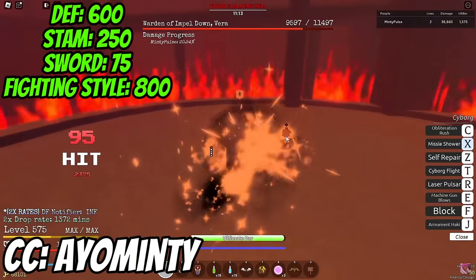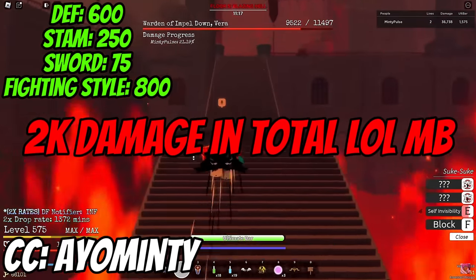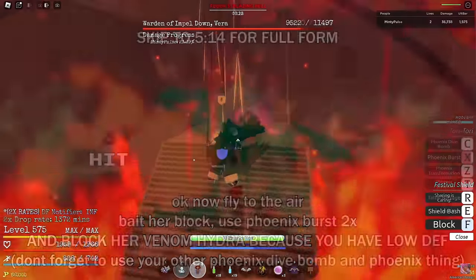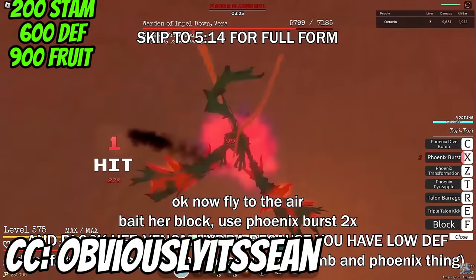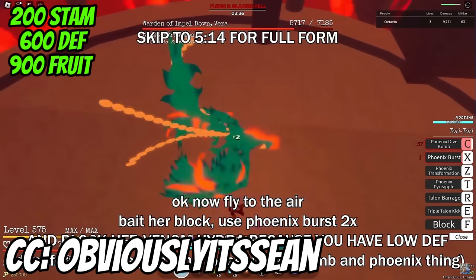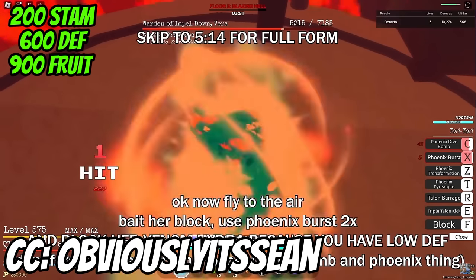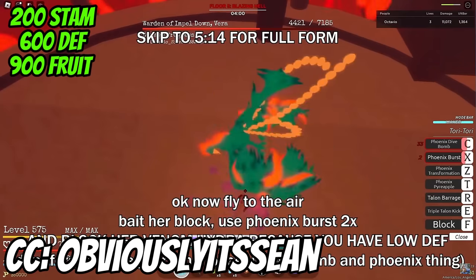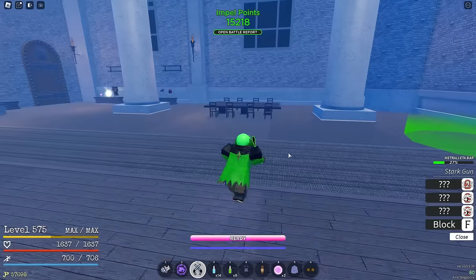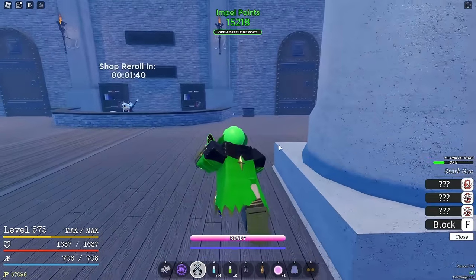For the methods: the first is using Suke plus Cyborg — you just turn invisible and spam Missile Shower, which does around 2k per Missile Shower if you have a good stat allocation, which I've also linked below. The second method is Tori Max Tori — basically you get to the second room and pray you get Tori out of the mythical chest. If you have Tori already eaten in-game, you should be fine. If not, you'd have to get lucky and roll Tori from that mythical chest.